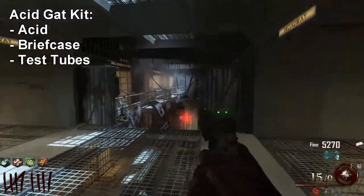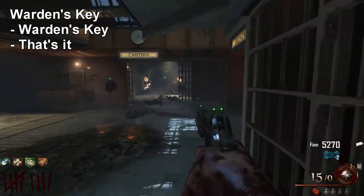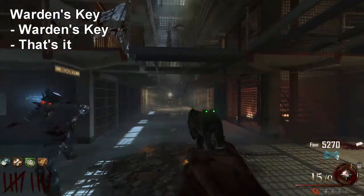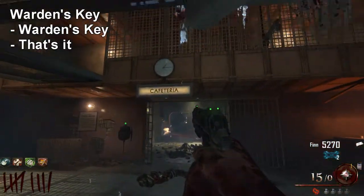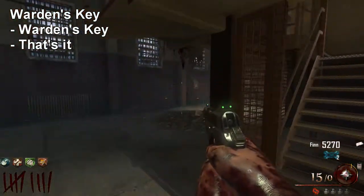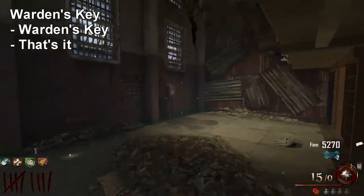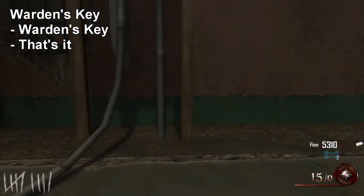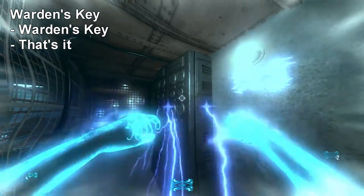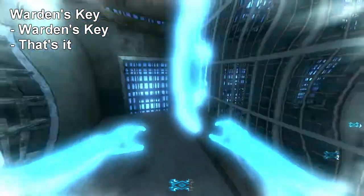Now I'll show you where to find the warden's key — it's not a buildable but you need it to get all the plane parts for Pack-a-Punch. There are two possible spawn locations. The first, more common spot is outside the cafeteria on a hook up high. To lower it, go to the afterlife box, enter afterlife, jump up through the hole, and chalk the electrical node.